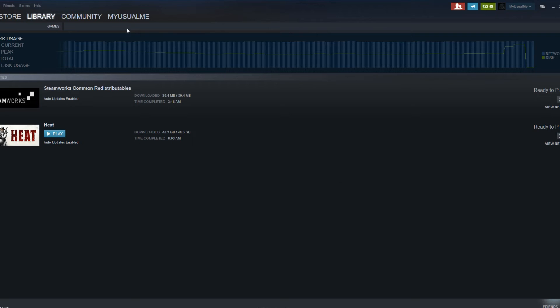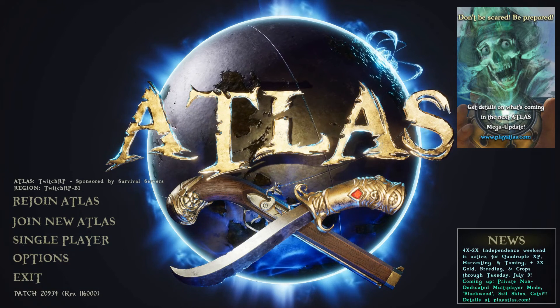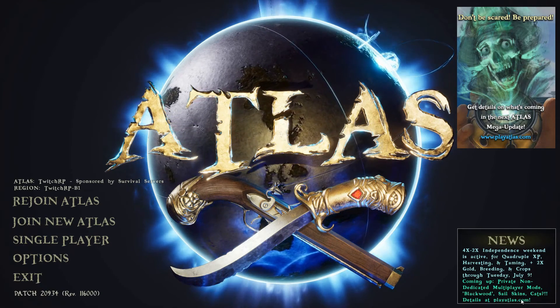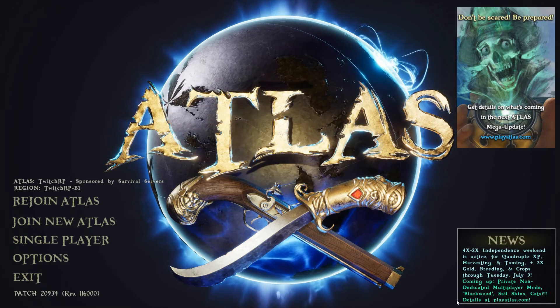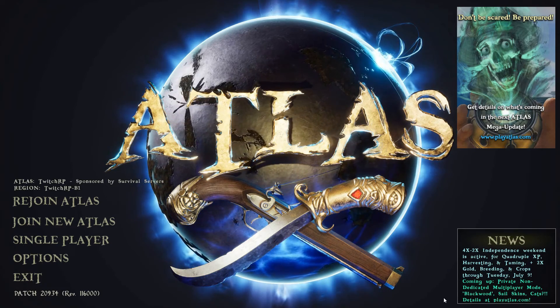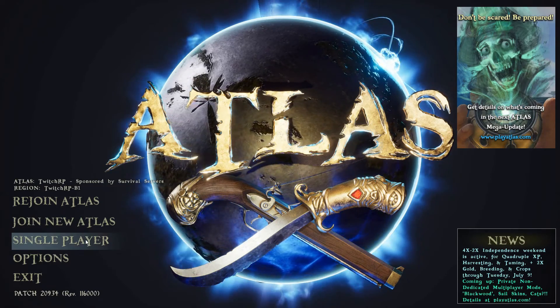Once all the downloading is done, you're going to want to go back into Atlas. Once you're at this screen, all the mods that you just got done downloading will start to download here in the bottom right hand side of your screen. You're going to see it's going to say updating - however many mods you picked. Wait for that to finish and once that's done, then you can hit single player.